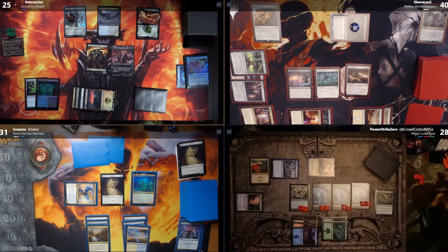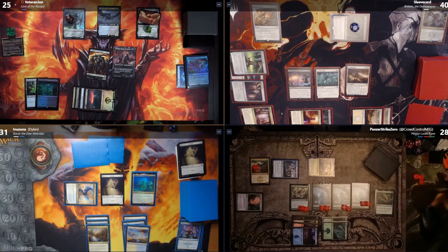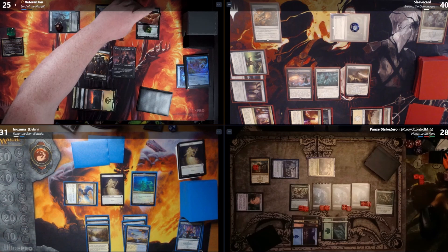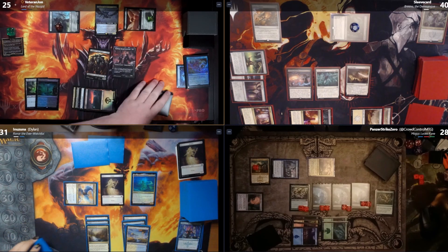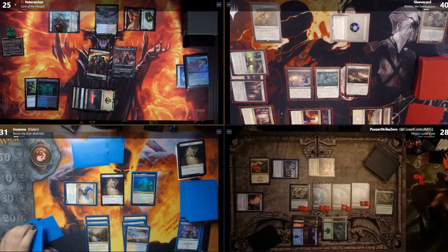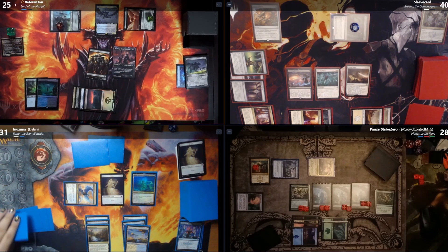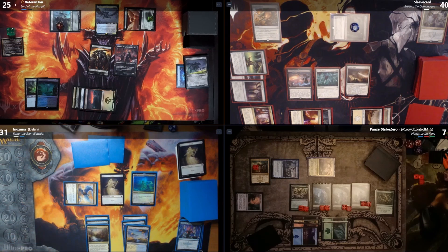All my Wraiths are now 9/9s with deathtouch. I swing six 3/3 menace deathtouchers at Crowd Control, plus my 3/4 ring bearer with deathtouch — he can't be blocked by creatures with higher power. I'll draw one, discard one on the attack trigger. That's 18 plus 3 — 21 damage to Skyler. And since my ring bearer dealt damage to a player, each of you loses three life. I'll pass.